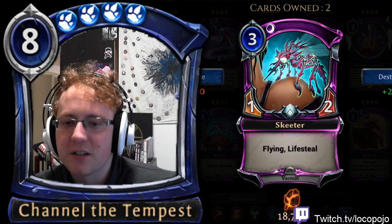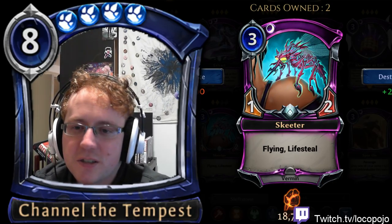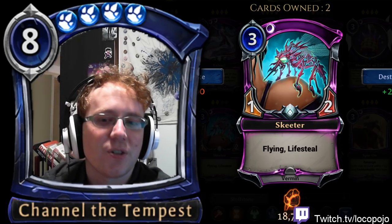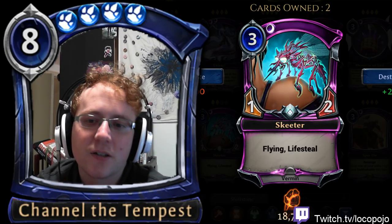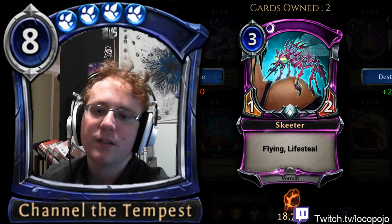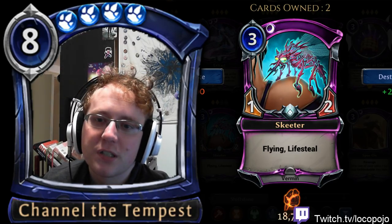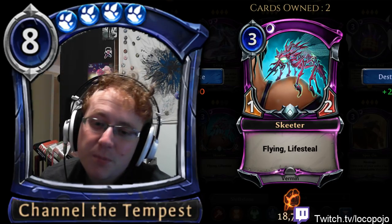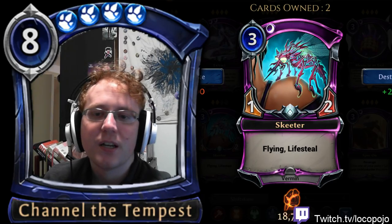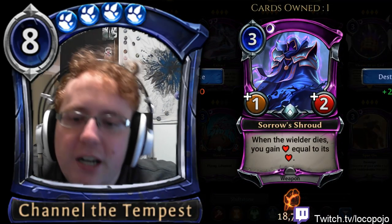Skeeter: 1/2 Flying, Lifesteal. This is a great Life Force activator in slower draft decks. The stat line isn't really there for ranked, but it's pretty close — with Xenon Obelisks or other buffs, the extra health is meaningful. This is probably a better card than Vampire Bat in draft and ranked because it's more reliable at getting across damage and more likely to survive in draft. Skeeter is an okay draft card for activating Life Force, especially if you have good weapons.